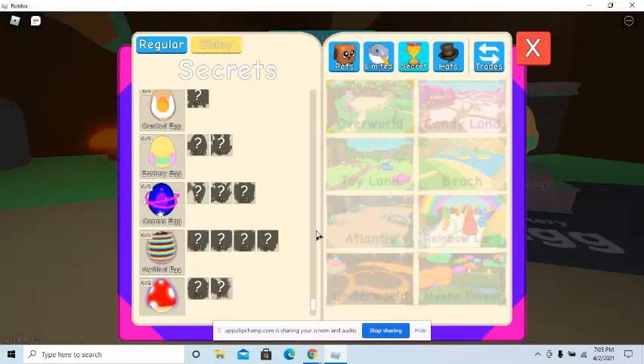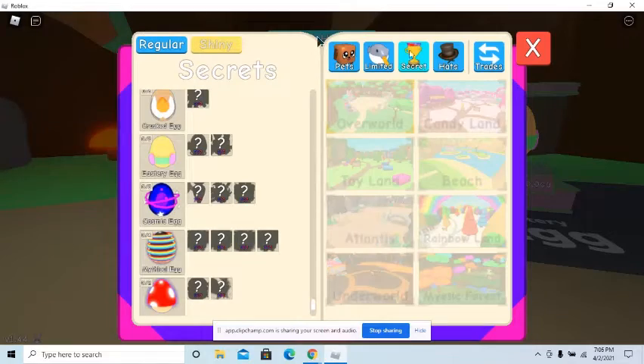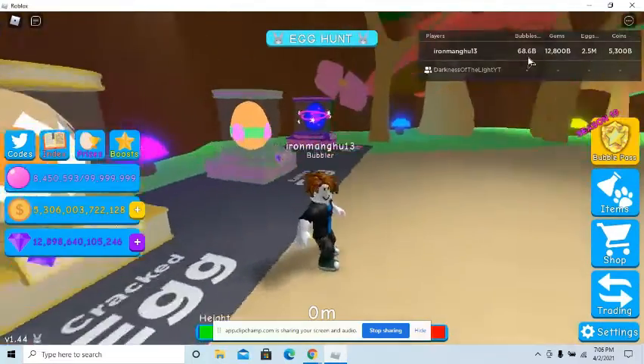If you get a secret pet — wait, wrong egg. There are only seven secret pets. Actually six secret pets, I'm sorry. I was looking at the mythical egg. What I was about to say was, if you get a secret pet out of this update, you're about to be super valuable. Even if you only get regular pets out of these eggs, you're still going to get valuable, at least for right now.